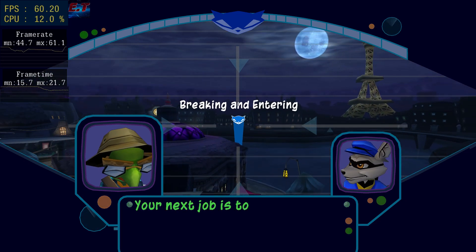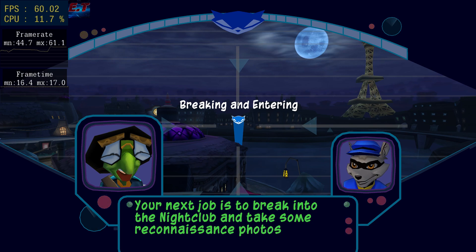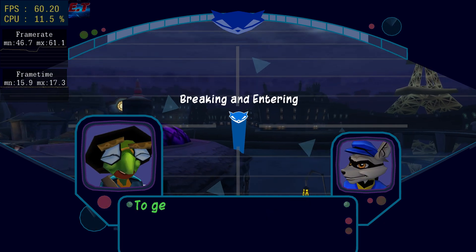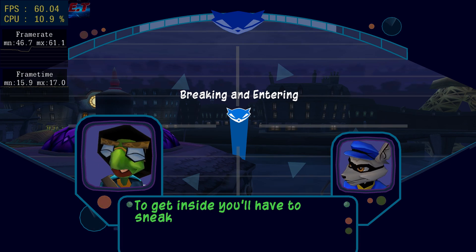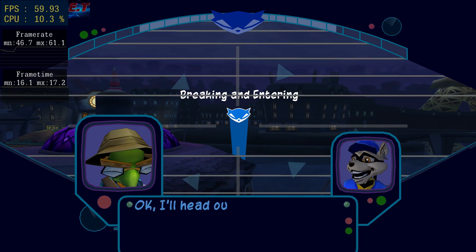Your next job is to break into the nightclub and take some reconnaissance photos of the clockwork tail feathers. Get inside — you'll have to sneak through an old wine cellar beneath town. Okay, I'll head up for the cellar.